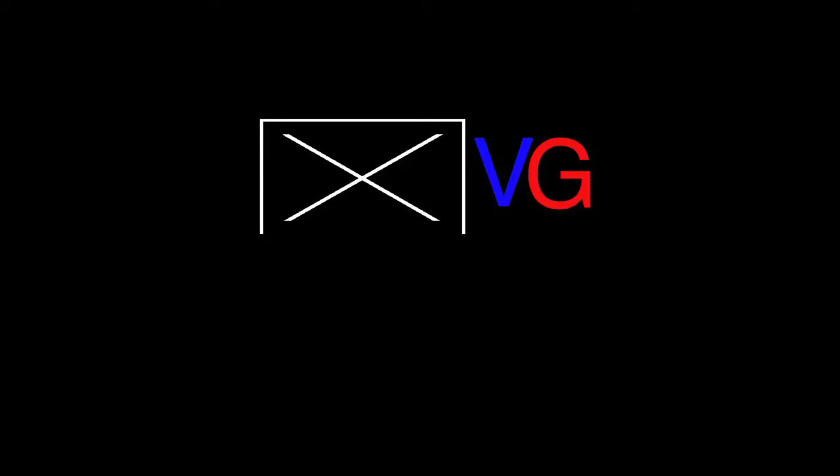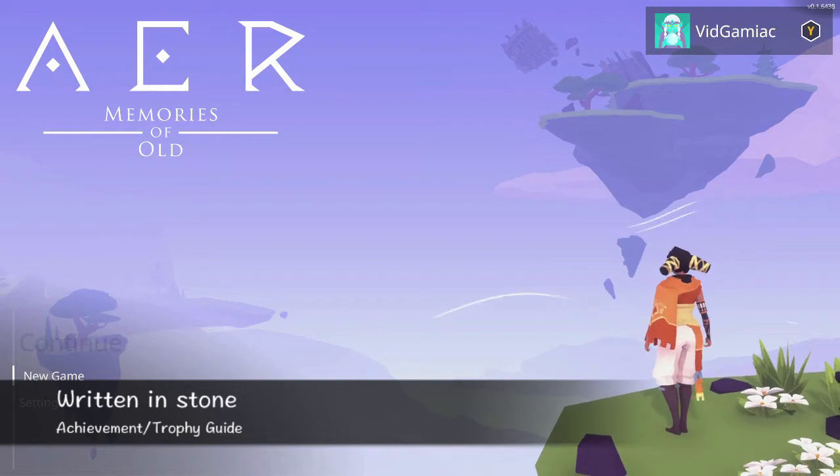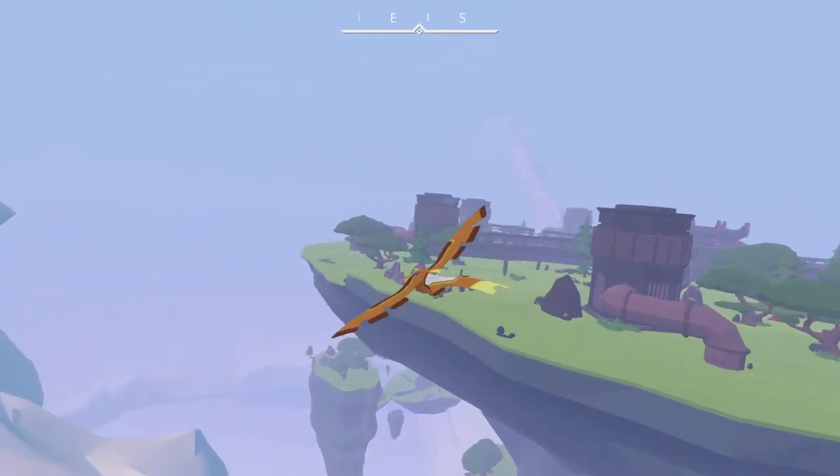Hi everybody, here at FunFitGamingAct.com. We are back in AER grabbing the Written in Stone achievement. This is going to be done on this island right here, this giant circular looking island on the right side of the map.